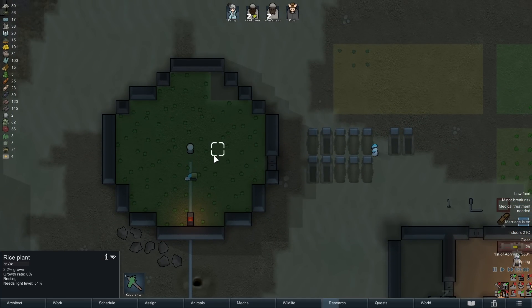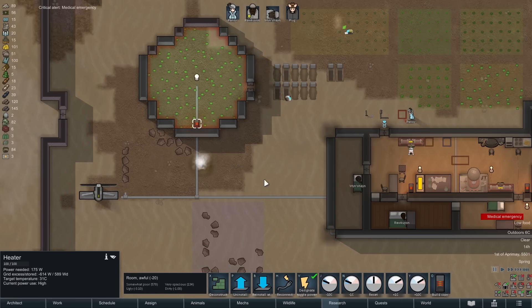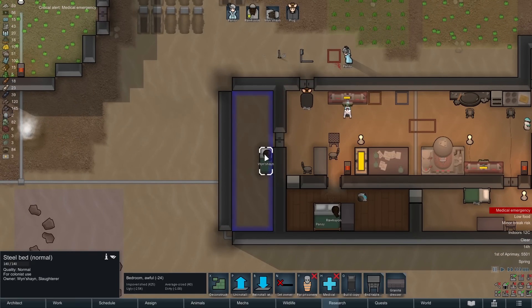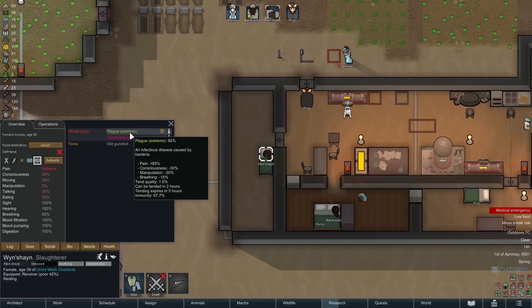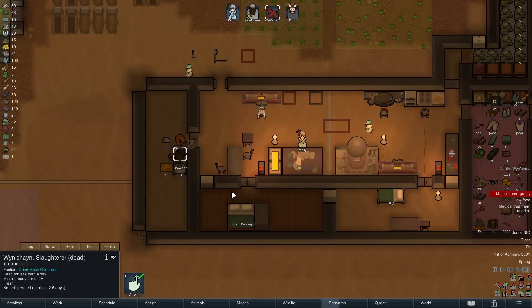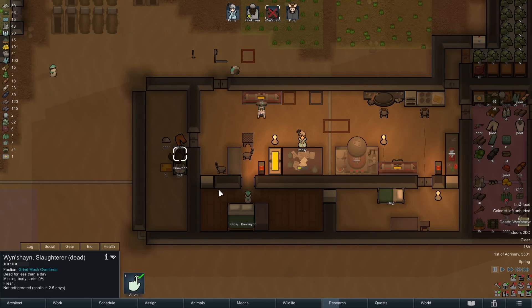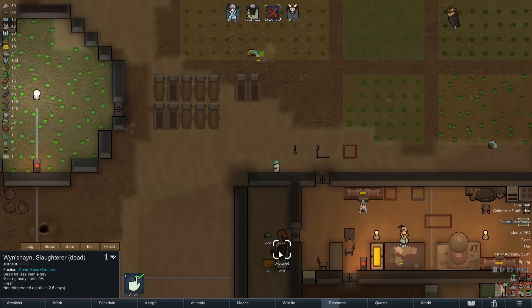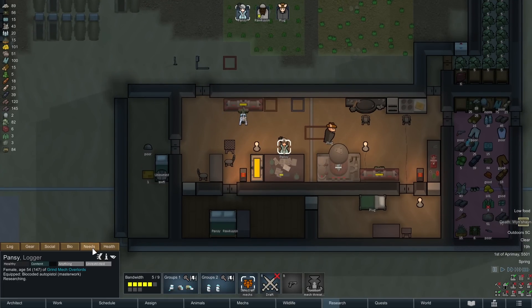How's that rice coming along? It's resting. Medical emergency — that's probably the plague. Oh, he's a goner — there's no way we're going to heal that up in time. We will prepare him for burial. He's dead. Unfortunately we lost one of the precious colonists. Let us bury him among the fields of frozen food.